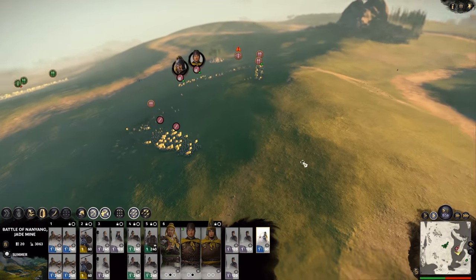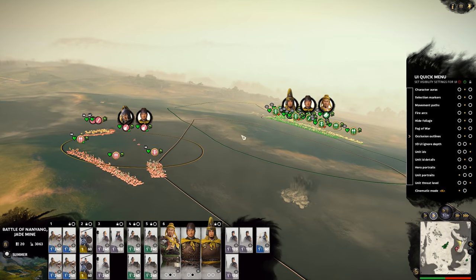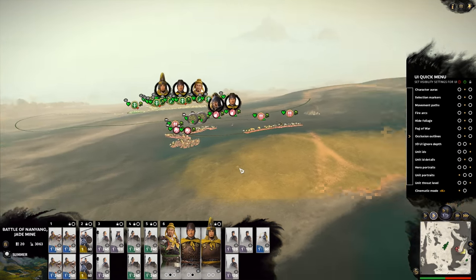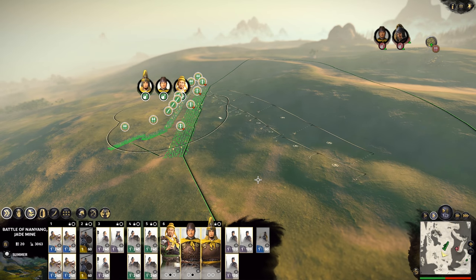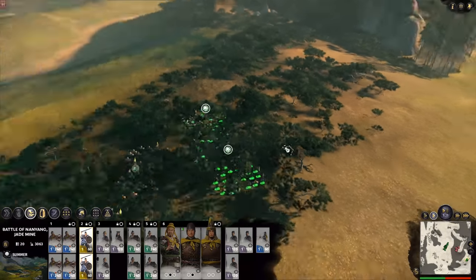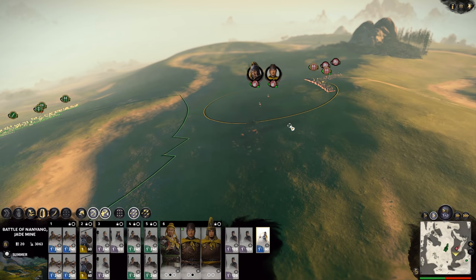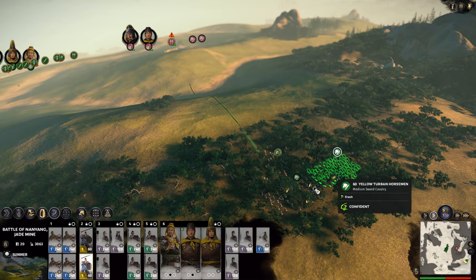Lyreheart is wondering where the cavalry is. He likes that pressing space bar shows the terrain where line of sight is lost and units can be hidden. He just lost vision of the entire army. The cavalry wasn't hidden though — they didn't have the hidden icon. This is romance mode, not records mode.